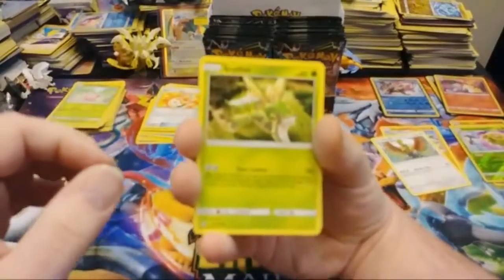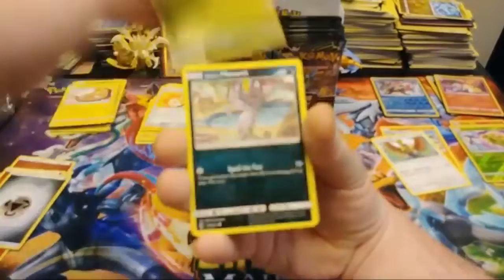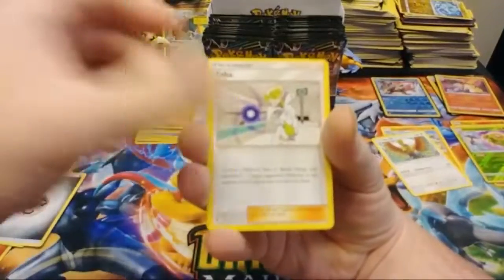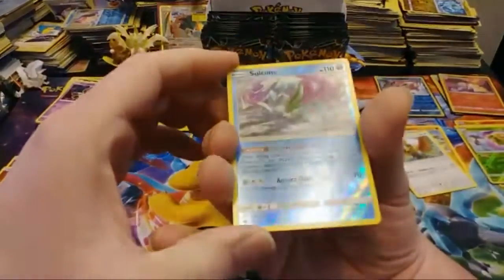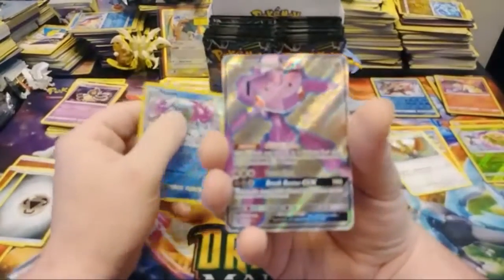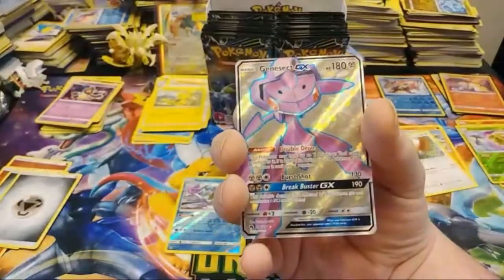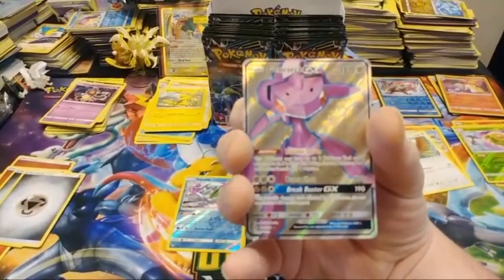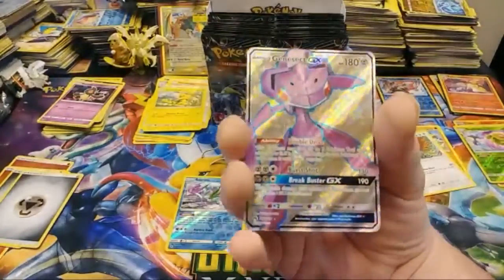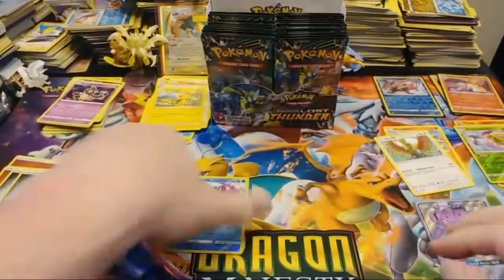We have Scyther, Stunfisk, Chikorita, Meowth, Yamask, Metal Energy, Hitmontop, Faba, Electabuzz, a Reverse Rare Suicune, and a Genesect GX Full Art. Very nice looking card — I like that. Awesome. Six packs in and already four pulls, one of them a Full Art. I like that, very nice looking Full Art.